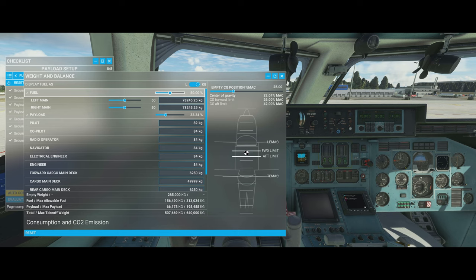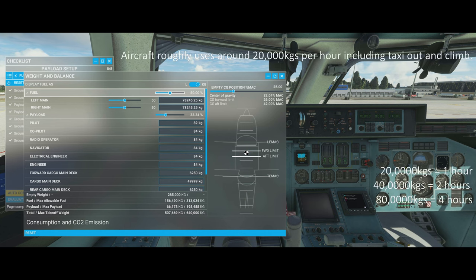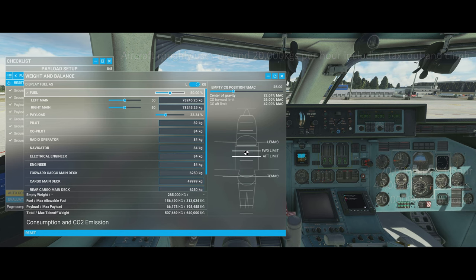Here's a rough rule for working out range: this plane uses around 20,000 kilos per hour, including taxiing and takeoff as a high average. So 20,000 kilos is good for a one-hour flight, 40,000 kilos for two hours, 80,000 kilos for four hours, and so on. The default fuel load is actually plenty — normally enough to get you quite far. You can just leave it and adjust as you would in any other airplane.